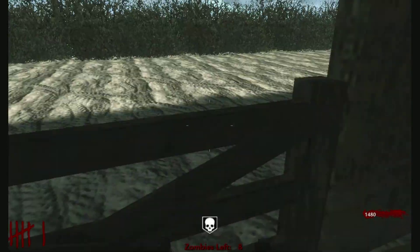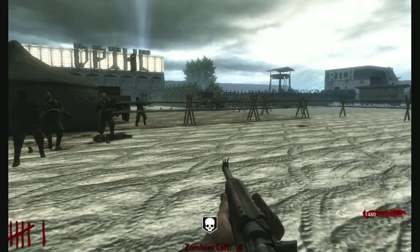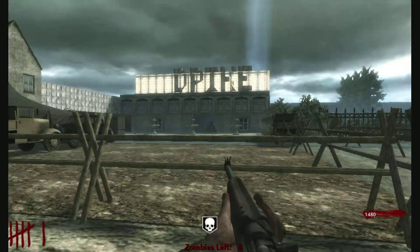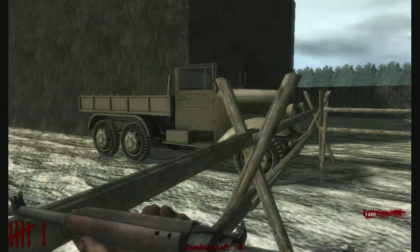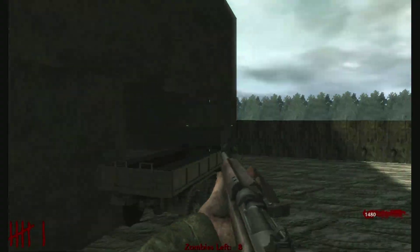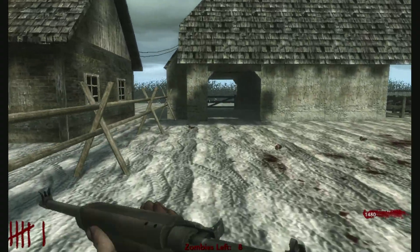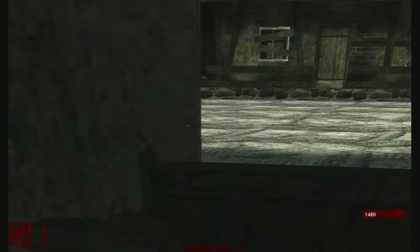2,000. What the heck did that open? Maybe that opened the door over there. No — it opened something on the roof though, because I saw particles coming down. This is really annoying how these doors are just broken. It's dumb in my opinion, it's really dumb.